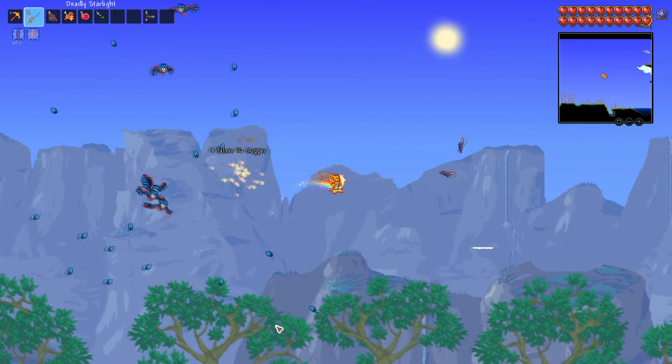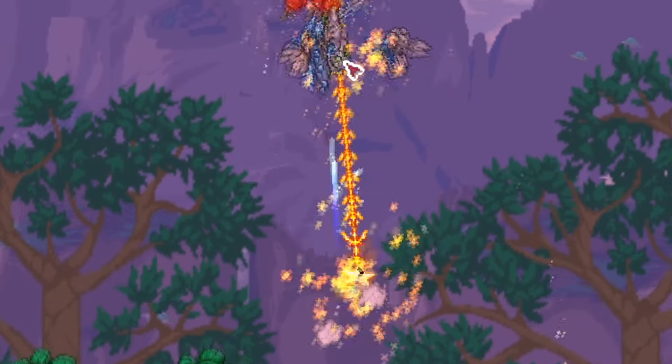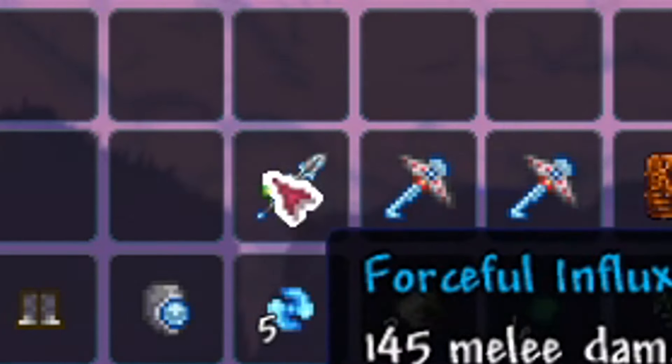Get a martian probe to spot you and start the martian madness event. Defeat enough martian saucers until you obtain the influx waiver.